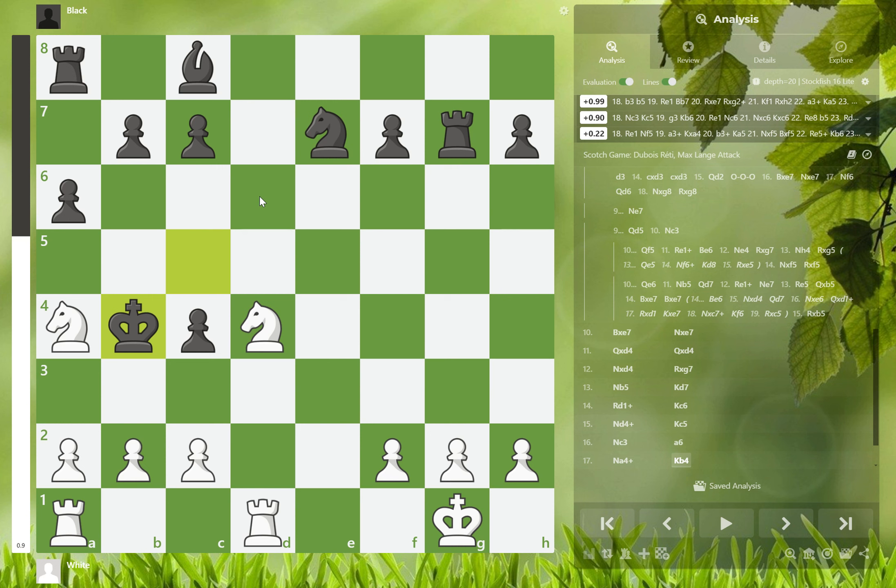Look at this: you have two rooks, they have two rooks, you have two knights, they have a knight and a bishop. They have six pawns, you have six pawns — it's actually a drawn position. If you let Hikaru or Magnus Carlsen play, I'd say they'd get this to a draw.